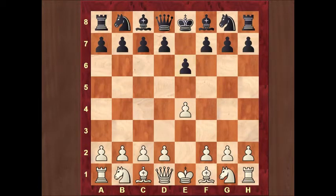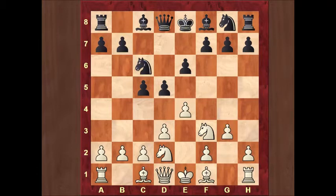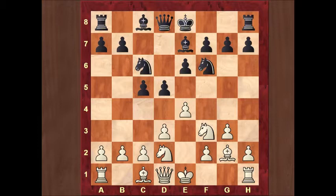If white wants to play King's Indian attack against the French defense, he has to play d3 here, and then d5. Black wants to exchange queens in this early phase of the game, and knight d2 prevents that. After c5, knight f3, knight c6, g3, knight f6, bishop g2, we reach the same position as in the game after castles, castles.